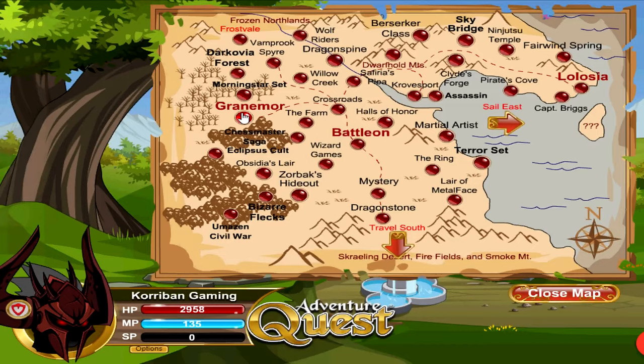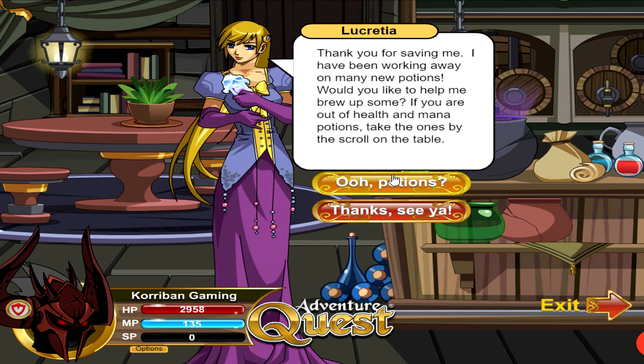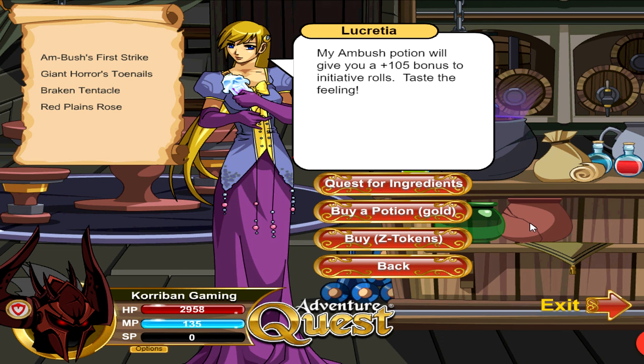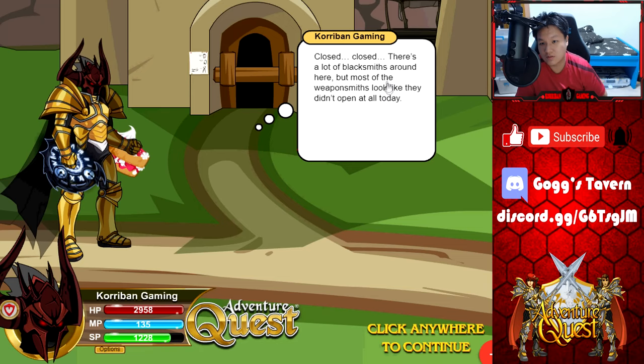Once in Granamore, go to the potion shop. You'll need to complete the Rescue Lucretia quest before you can do this. Once she's rescued, go to Potions, then Potion List. You'll need to complete all of the initial potions before reaching the last one: the Ambush Potion. Once you've gathered all the ingredients for previous potions and the Ambush Potion, you can buy it for either gold or Z-Tokens — I highly recommend spending gold, not Z-Tokens. Once purchased, you get extra initiative until you log out, giving you a greater chance to go first in battles.